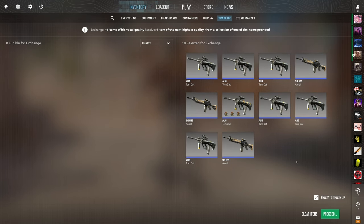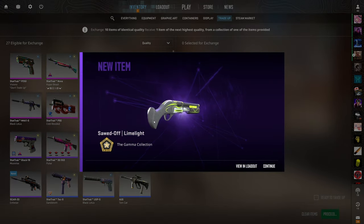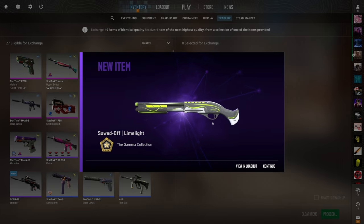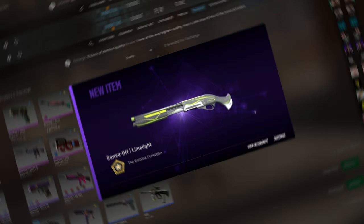Trade-up number four, locked and loaded. We have 10 outcomes — the R8 Reboot is easily the best at nearly two dollars of profit, and we're still in the one dollar and 50 cent price range. We only have a small 6% chance for that R8 — three, two, one. Still really good though — about 30 cents of profit. Kind of a sick lime green skin, rarely seen, pretty cool.